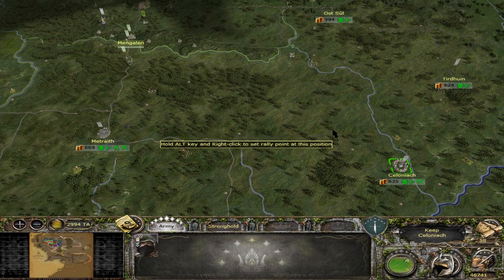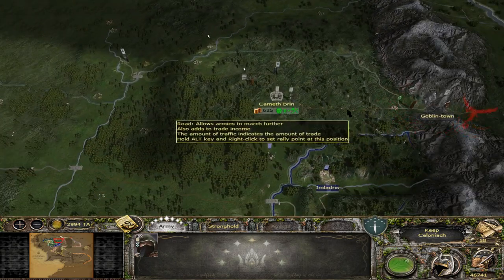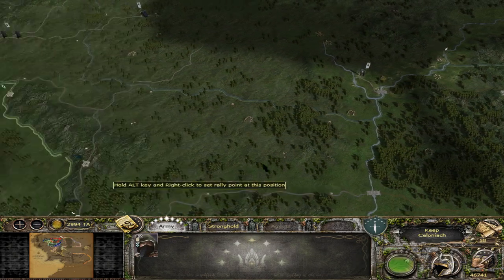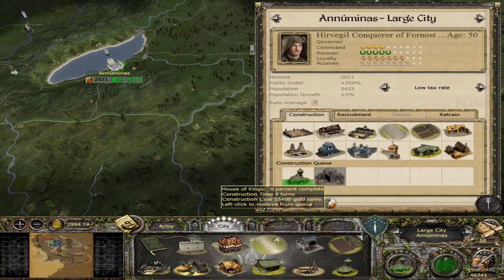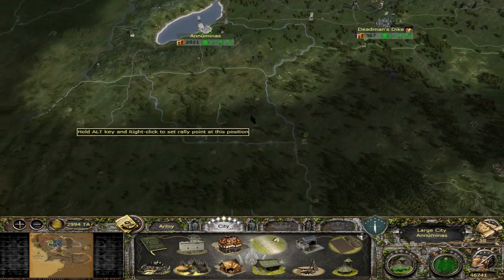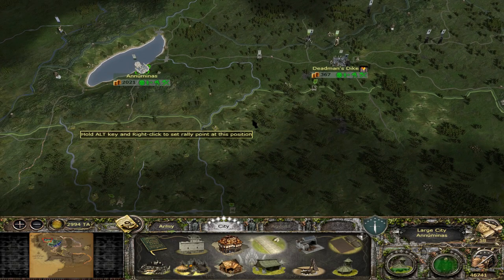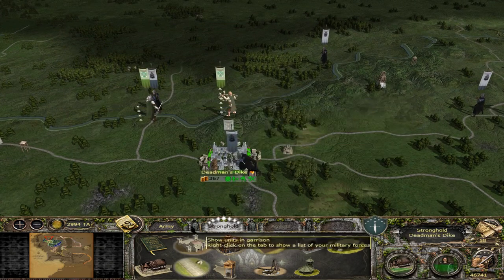We are back with another episode of the Dunedain campaign. In the previous episode we destroyed the goblins at Goblin Town and we have money in the bank. We are going to get the House of Kings - it'll cost a fair bit of gold but it'll be worth it. We're going to absorb all of Bree's territory, unlock more armies and quite a few elite troops. We're under attack at Deadman's Dyke by an Angmarim army but I don't feel threatened.